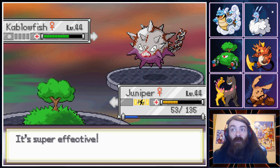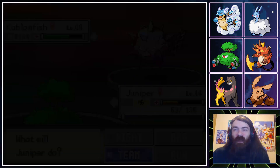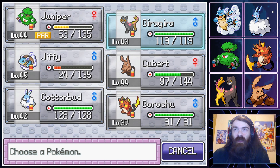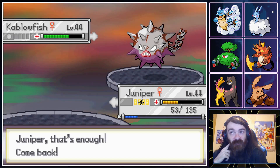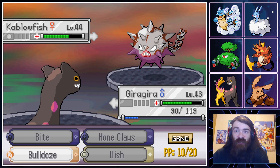Revenge — uh-oh. New plan, we do not stay in there — that's scary. We did teach Bulldoze to Gira Gira. I imagine this thing's going to have some fat defenses, but this is neutral. I'm just going to Bulldoze and see how much it does.